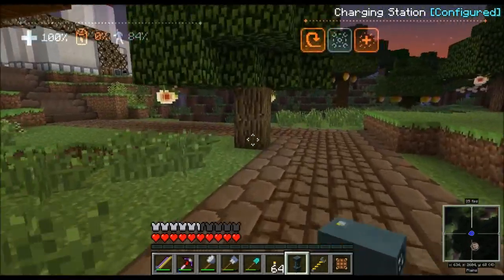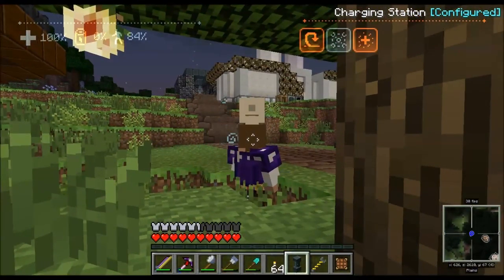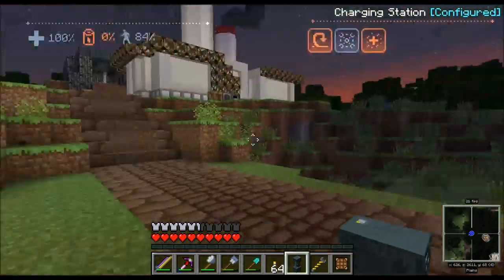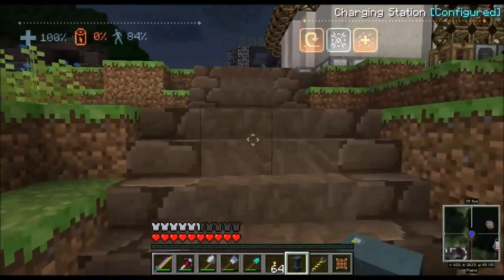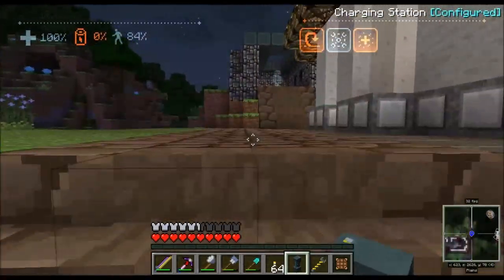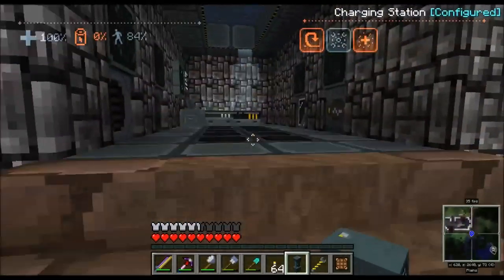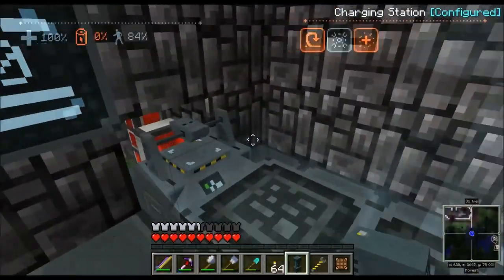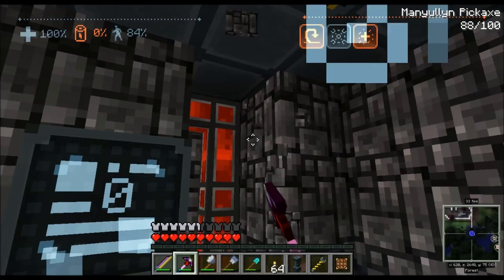The reason I have the charging station is because I'm moving very very slowly. Last night was a blood moon and I got ransacked, but it was kind of fun because I'm a robot — I don't take a lot of damage. My health actually heals faster than they can damage me, so my hearts never really moved. Blood moon — not a huge issue.